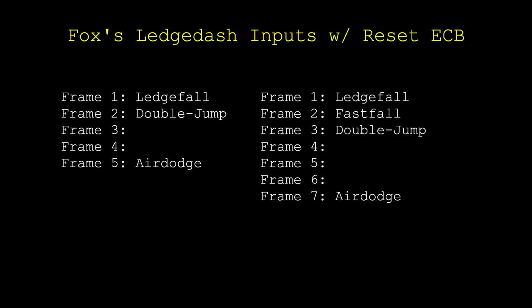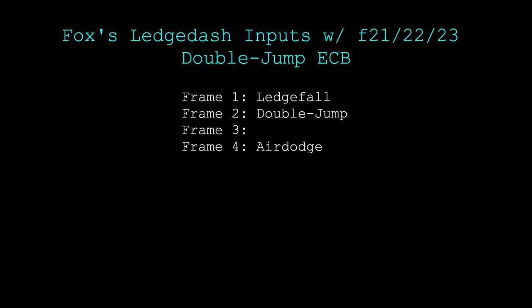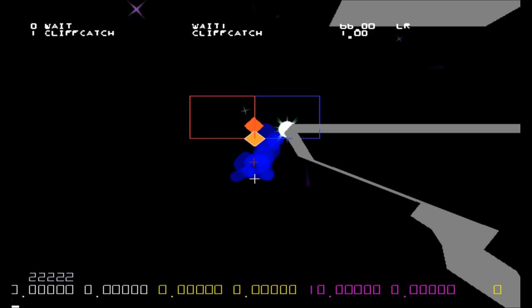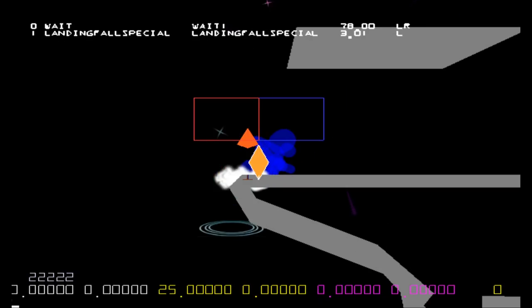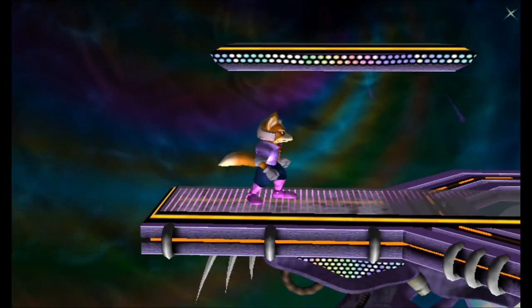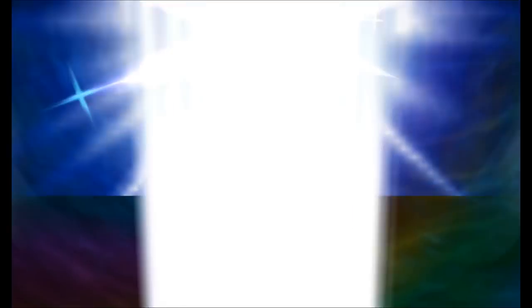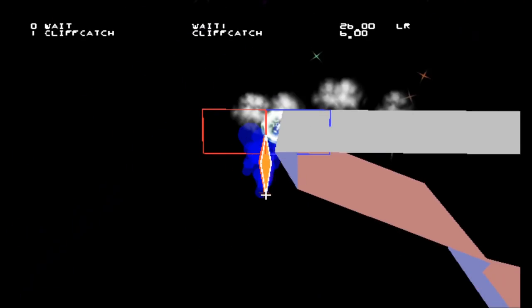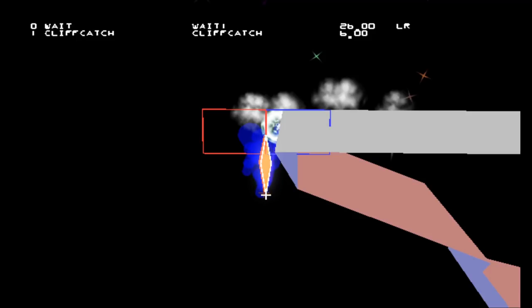Let's take Fox for example. The earlier chart of Fox's ledge dash frame data uses his reset ECB. If Fox grabs the ledge with one ECB in particular, it is actually possible for him to ledge dash on frame 4, which is earlier than anything shown on the previous chart. This ECB requires you to grab the ledge on frame 21, 22, or 23 of your double jump. This gives Fox an exceptionally high ECB that allows him to air dodge on stage earlier than usual — this is the only way in the game for Fox to get a 16 GALINT ledge dash. On the other hand, there are undesirable ECBs as well. The most common undesirable ECB is the one you receive when you wavedash backward and fast fall to the ledge. Players will often SD when they try to ledge dash with this ECB, because it keeps the ECB from the ground floor, which is so tall that most characters need to double jump for an extra frame before air dodging.